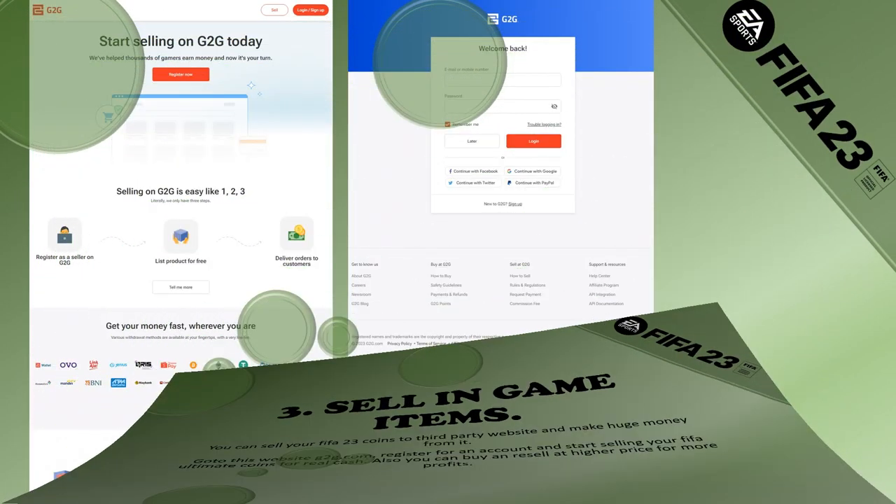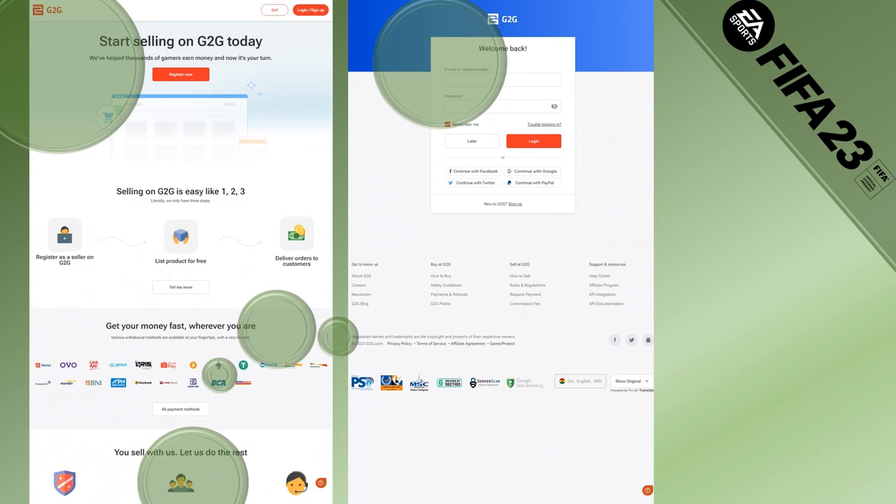register for an account and start selling your FIFA Ultimate coins for real cash. Also, you can buy and resell at a higher price for more profit.